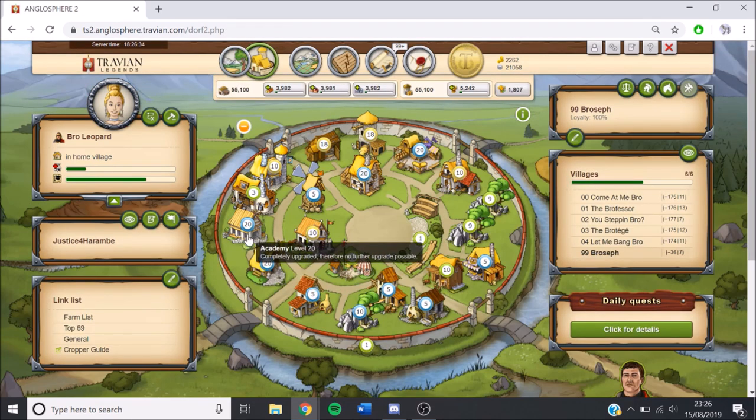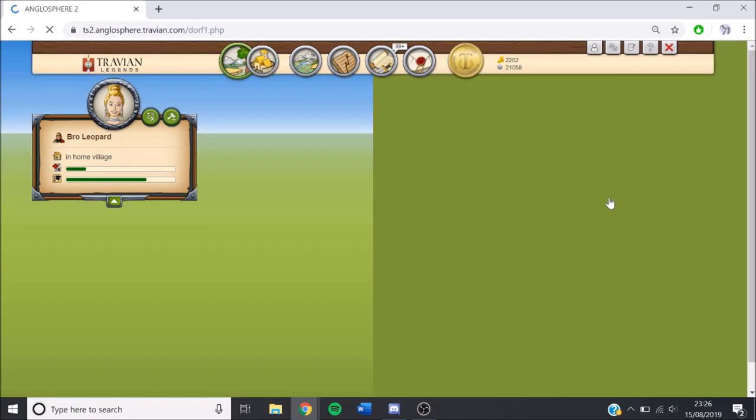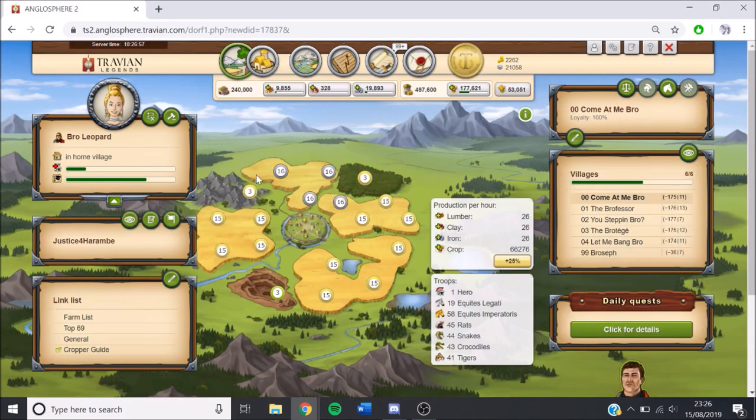The spawn is still maxed out. We've just gotten the embassy and academy to level 20 to get some culture points, and the trade office up a little bit. Troop-wise, we built some EIs in the cap just to help clear our oasis. We got some from an adventure and we've just been building a bit of defence and parking them in our alliance members, because they need some standing given where they are.